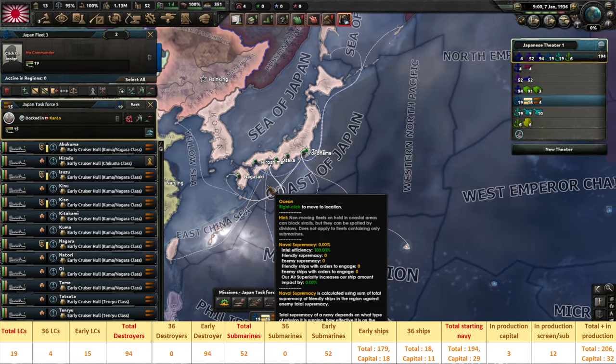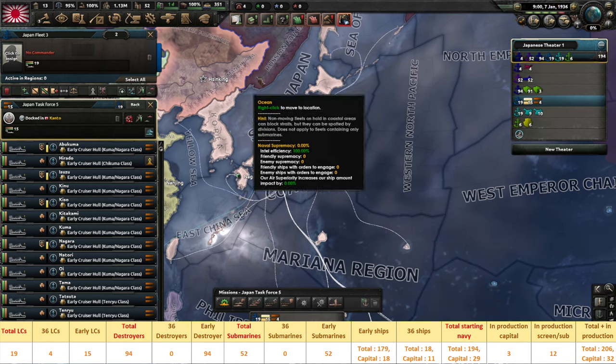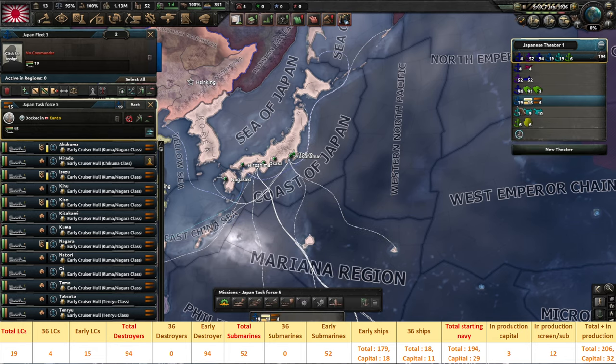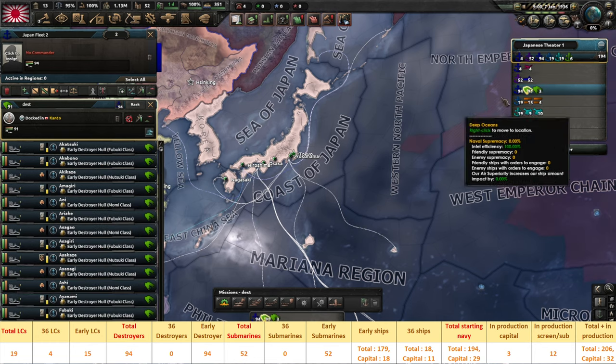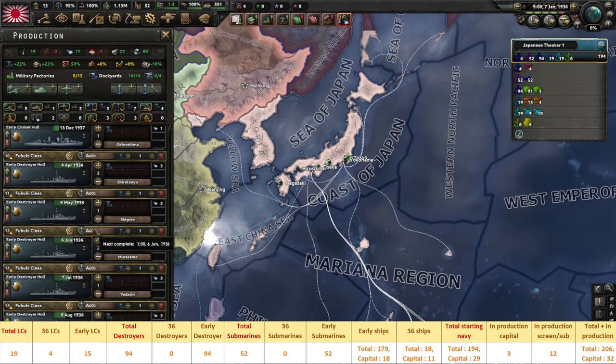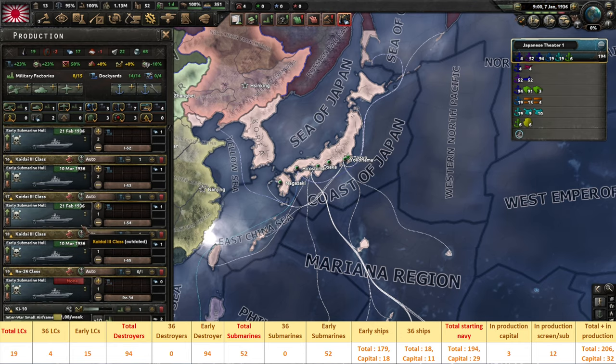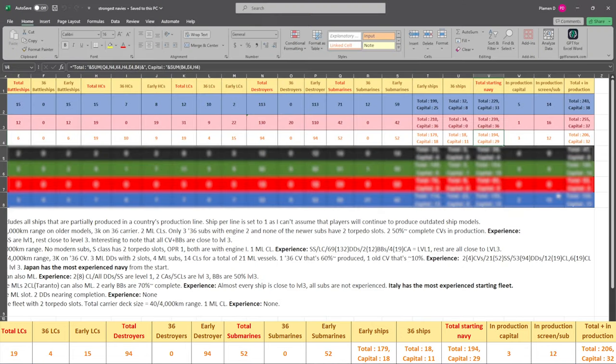All of this goes out the window if you're playing in a multiplayer game that bans mines, but if that's not the case, you can go nuts or use it in single player if you're struggling against the Allies. In terms of pure numbers, the Japanese have 19 light cruisers, four of which are on a modern hull, and 94 destroyers, in addition to 52 early submarines. Aside from the aforementioned two carriers in production, the production queue has a heavy cruiser about 15% done and a bunch of escorts and halfway-done submarines. Putting everything together, the total fleet size is 206 ships including production, 32 of which are capital — without production it's 194 ships and 29 capital.